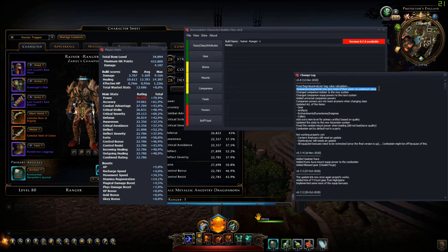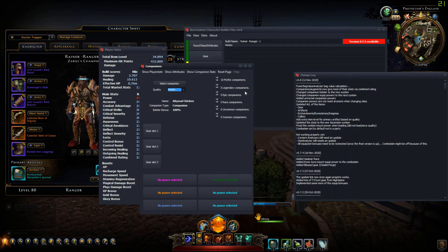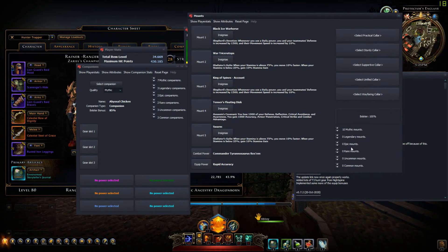Companion bolster also changed to the new system. Before we had five categories which went up to 15%. Now we don't have categories anymore — we only have up to 10 companions counted for bolster, specifically the 10 highest ones. With this system you can say how many of each quality you have, and it automatically takes the 10 highest and calculates your bolster. It's basically the same as the mount system, which was already in there.